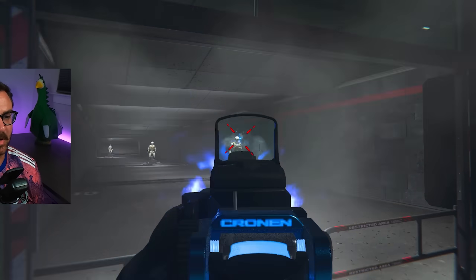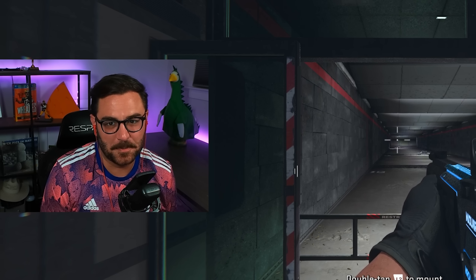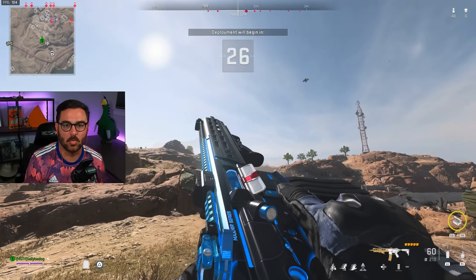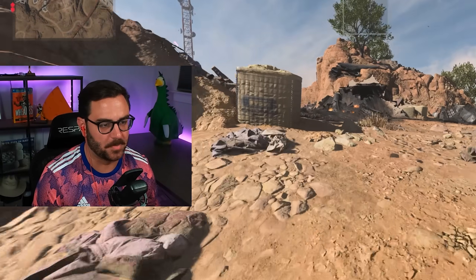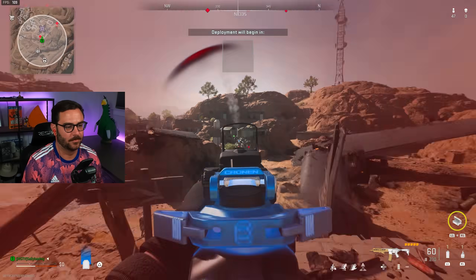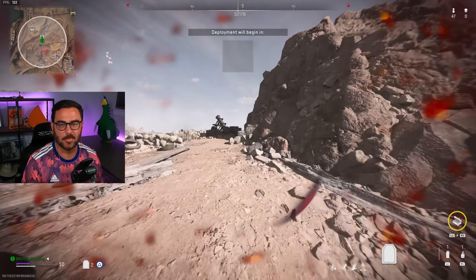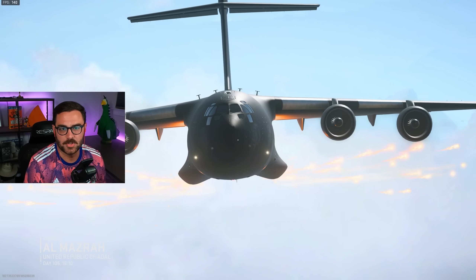In a previous video we saw someone using it and it looked pretty good, so I made a quick little class. There's not a lot of recoil on it — that's pretty good. But I had bad shots there, so we're about to drop into Warzone with it, because those dummies don't shoot back. I gotta actually get shot at by real people. I gotta see what the flinch is like. There are just too many variables for me to just sit in the firing range and tell you this thing is nasty.